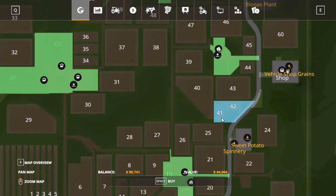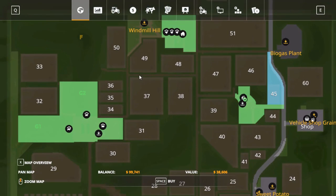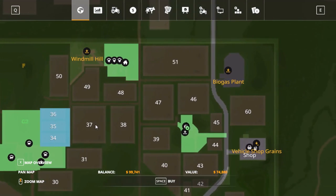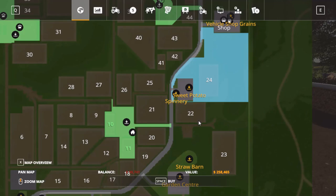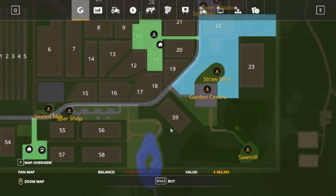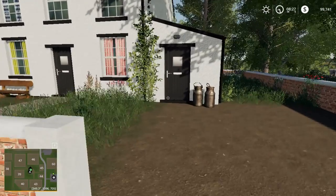Let's see how much a small field costs. Only $44,000. You get two fields with that. The fields are pretty reasonably priced — a whole group for $74,000. That's one thing I didn't like about FS17 over FS19 and FS15 — the fields were so expensive. That's not a problem here.